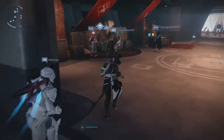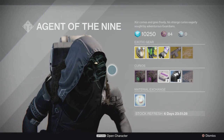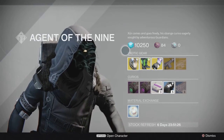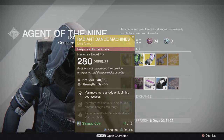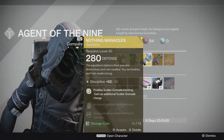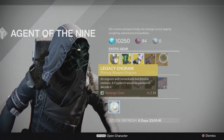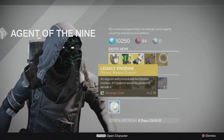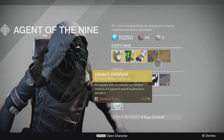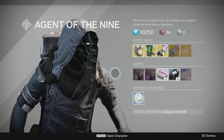Anyway, Xur's here - he's down here by the PvP vendors. His items for this week: he's got the Helm of Inmost Light, the Radiant Dance Machines, the Nothing Manacles, and the Monte Carlo, with a legacy engram being primary again as always. Don't buy the legacy engram unless you want your one shot. We're going to quickly go over these items.